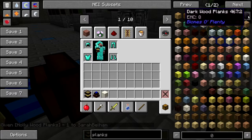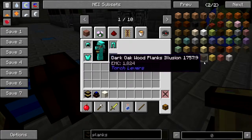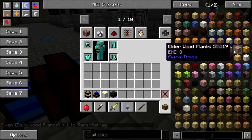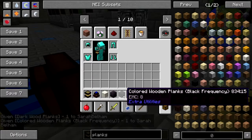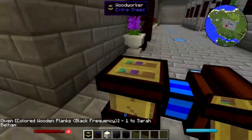And I will need — let's see. That's black. What about ebony? Is ebony not a thing? Dark wood might work. Black frequency might work. Okay, let's just try this.